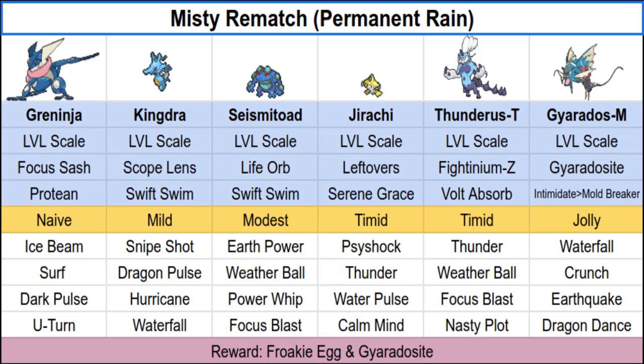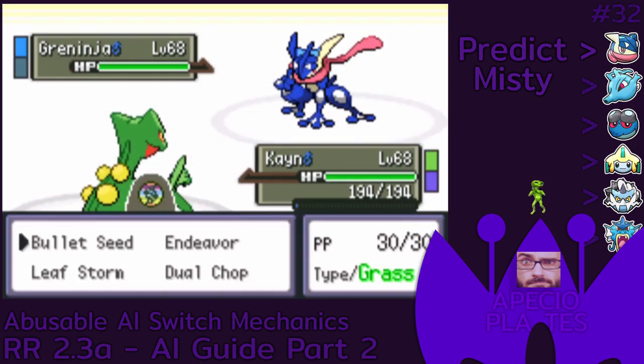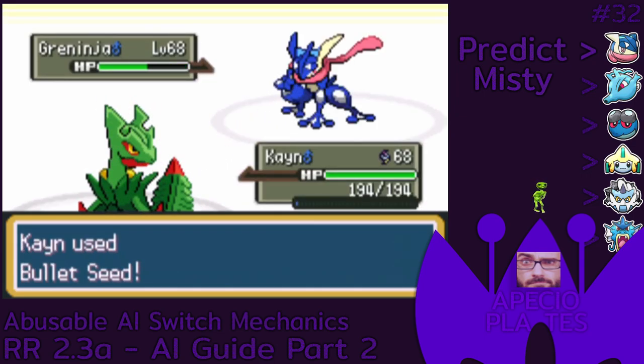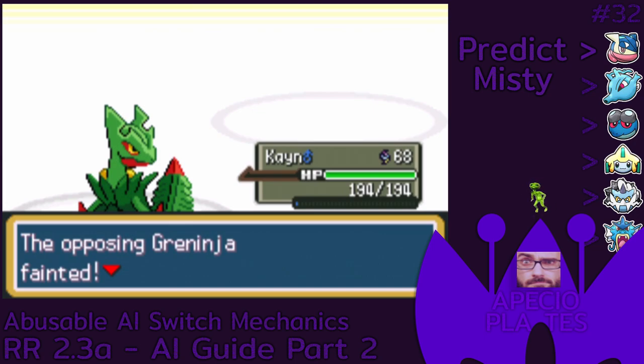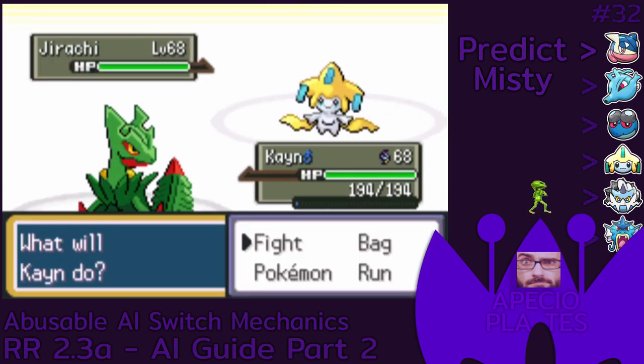Now, with this summarized version of the switch-in list, you should be able to tell me what will gym leader Misty do next after losing Greninja. I'll give you a few seconds, or you can pause the video to comment down below your prediction. If you got it right, then congratulations — you now know more on how you can abuse the AI. If you didn't get it right, don't worry, I'll give you another chance.